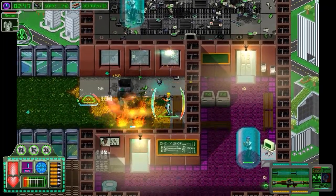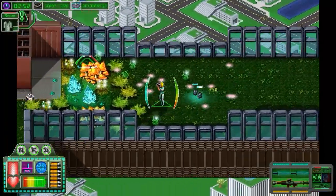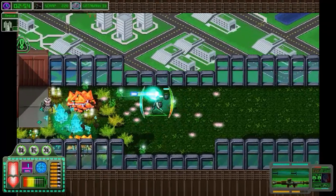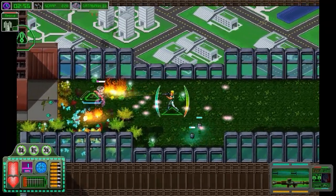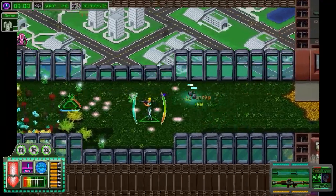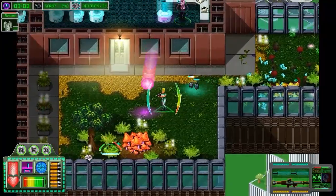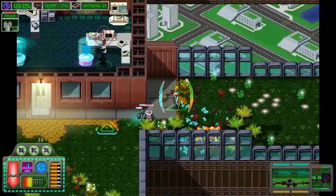Kite is a frenzied experience that manages to be both challenging and fair. This is one of the deeper dual stick shooters you're gonna come across, offering everything from a skill tree to crafting to destructible environments. The missions are fun to complete and I enjoyed the cheesy storyline. Unfortunately the levels start to blur together after a while and the game crashes more than I'd like, but none of this should keep you from discovering why Kite is one of the best shoot-em-ups of the year.